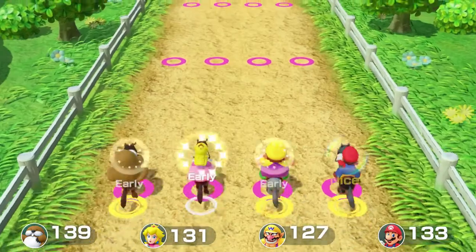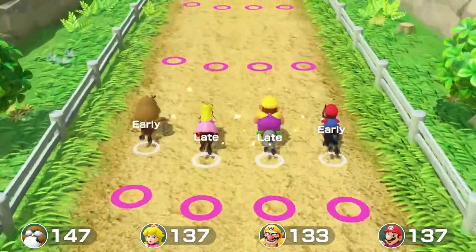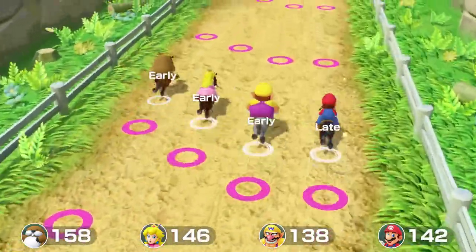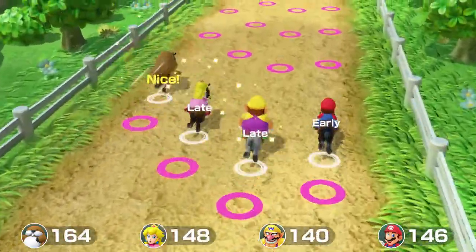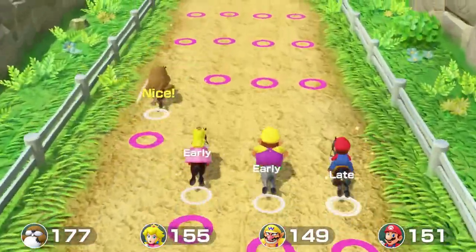Need I say more? Sure — when you boil it down, Fiddler on the Hoof is basically the same as Wipe Room, just swap out soap for horses. So what is it about this one that ranks it so much higher? Well, I'll be honest — it's about 90% thanks to that incredible intro.